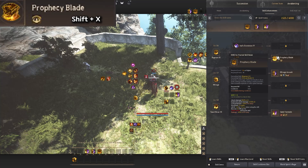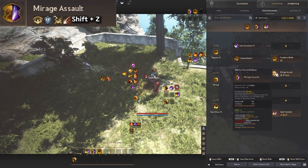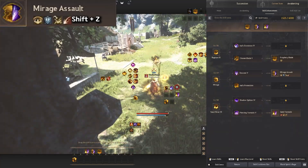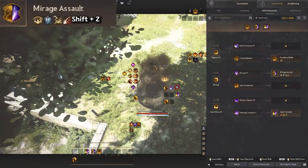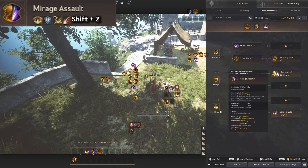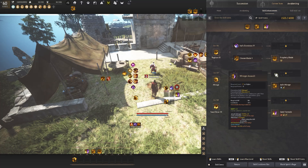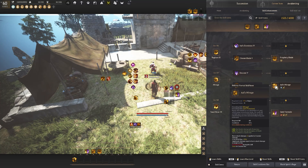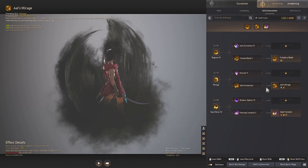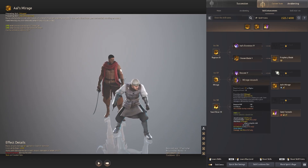Prophecy Blade also has a 50% critical hit rate for PvE only, and gives self all-DP +20 for 10 seconds. Mirage Assault is really fun because it goes behind the enemy's back — press Shift+Z and you're behind them for a sneak attack. It has 100% critical hit for PvE, plus Super Armor and Forward Guard, so it's very nice. If you don't want to be aggressive with Mirage Assault, you can be defensive using Owl's Mirage, which also teleports you behind enemies. For PvE grinding, Mirage Assault is where it's at.